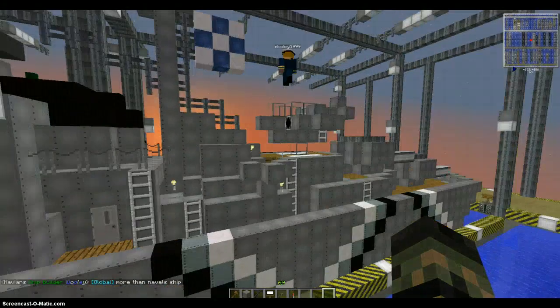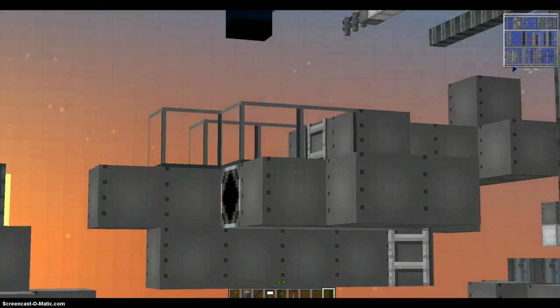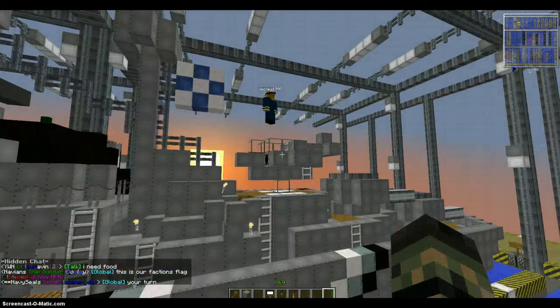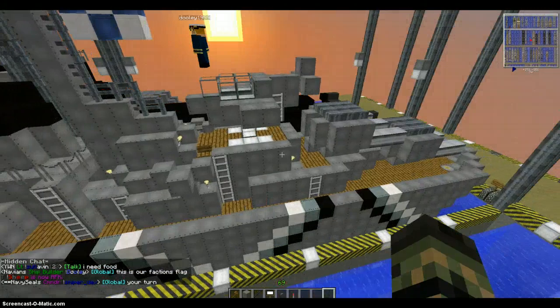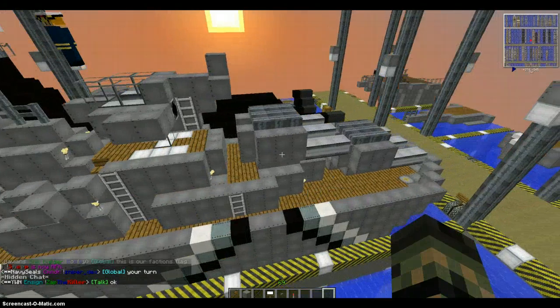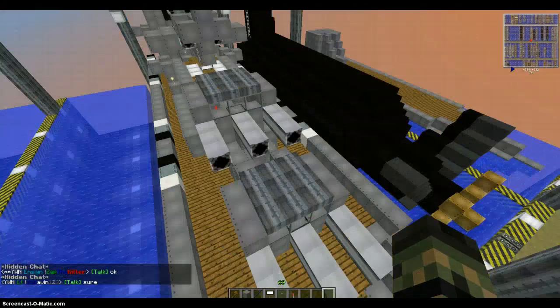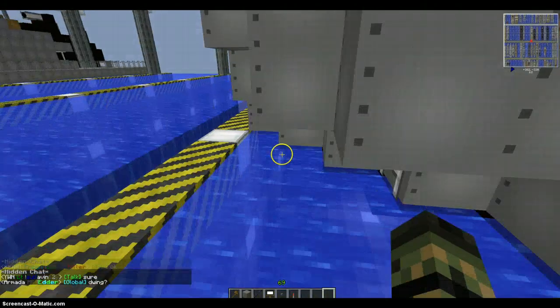And then we have a small escape plane, which looks okay. It could be done a little bit better, but I'll help Dooley out getting a little bit better escape plane because there's plenty of room up there that we could do something really cool. And then there's two more triple cannons in the back. So that's kind of the basics on the outside — I haven't even looked on the inside, so this is going to be quite fun for me.